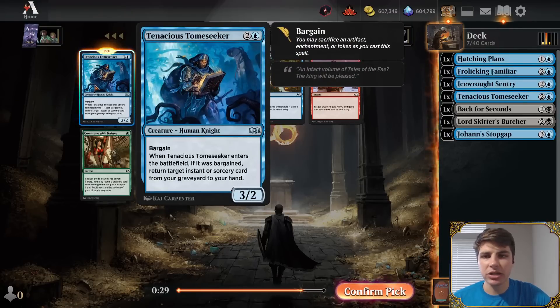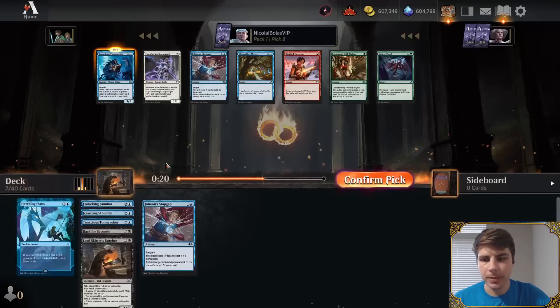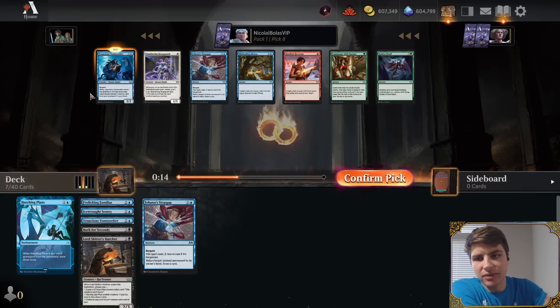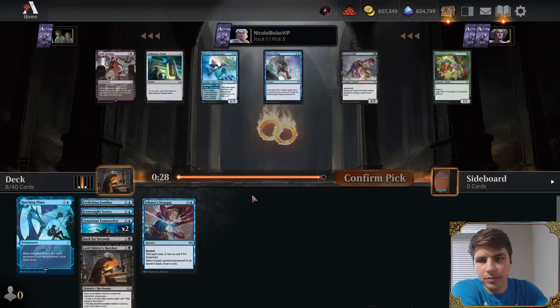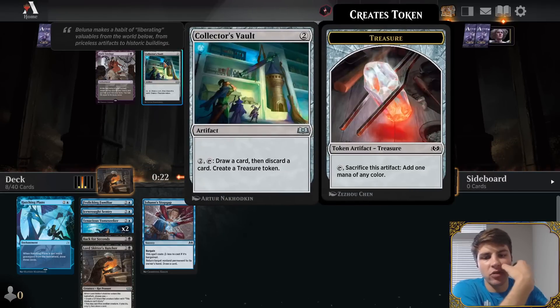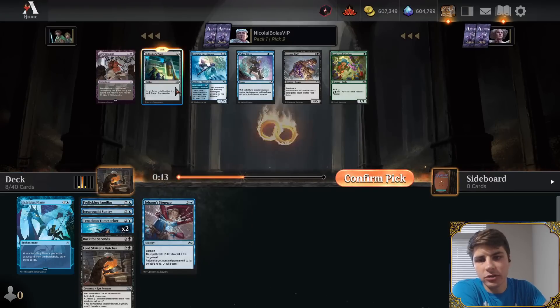We're going to keep trying Tenacious Tome Seekers over the Johan's Stopgaps. There's also Misleading Motes. We're seeing lots of blue, so blue is looking open. Maybe we don't want Ice Rot Sentries as much — maybe we'd rather have Sleight of Hand to get back with our Tome Seekers. But Tome Seeker is just a really strong card that plays well with Hatching Plans. Baluna's Gatekeeper is a bounce effect. There's also Collector's Vault, which I kind of want to try, because it makes Treasures we can sacrifice to Tenacious Tome Seeker and other bargain cards, and also just loots us through our deck.